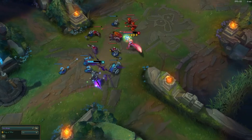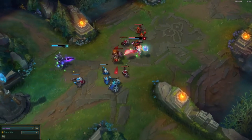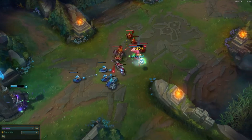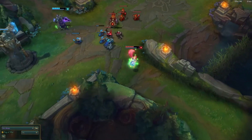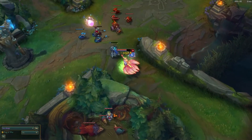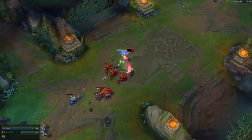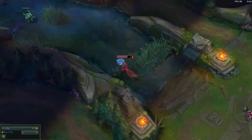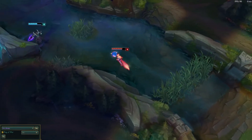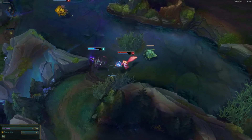The best way to avoid passive junglers is to ward correctly — know which way they'll approach and be prepared to run. They rely on the enemy mid laner to engage. If the enemy mid laner suddenly walks toward you thinking he can 1v1, run — the only reason he's doing that is to initiate for the jungler. Pay attention to his playstyle: if he's been passively farming and suddenly wants to fight, that's your gank signal. Get to your tower immediately.